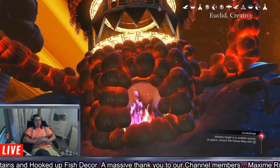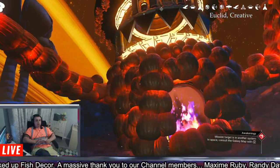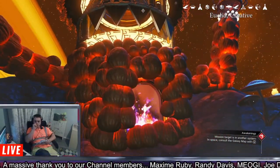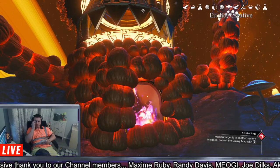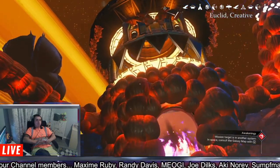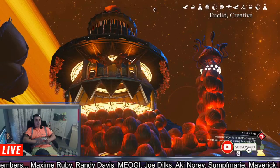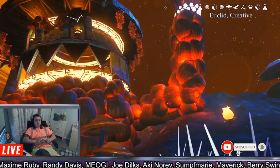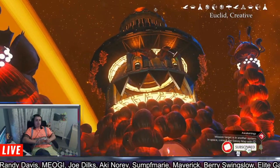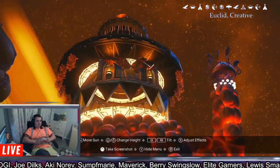Obviously the body's made out of all those pumpkin things. If you're wondering where you get these from, you get them from doing derelict freighter missions — you can get them from the derelict freighter merchant or scrap merchant in space stations. That's where you get these from, as well as the jellyfish and stuff like that, and a couple of good decals from that as well.